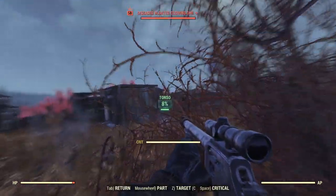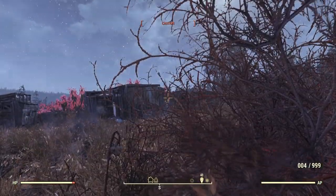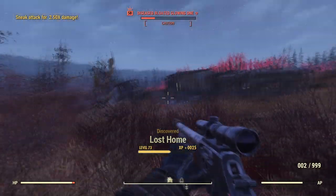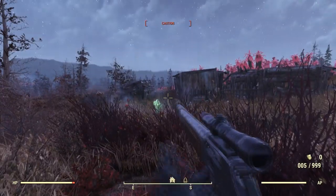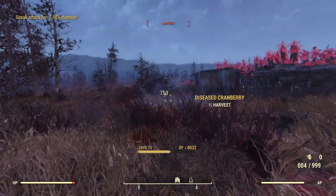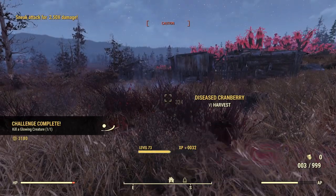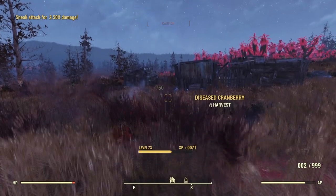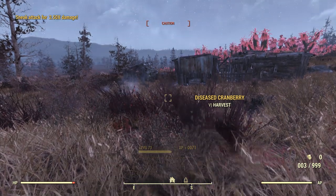There's something in here — a diseased, bloated, glowing one. Oh, he's fast. He is very fast. There we go, got him. Kill a glowing creature. So this place is pretty lousy with ghouls, it looks like. Here comes one rushing at us now.